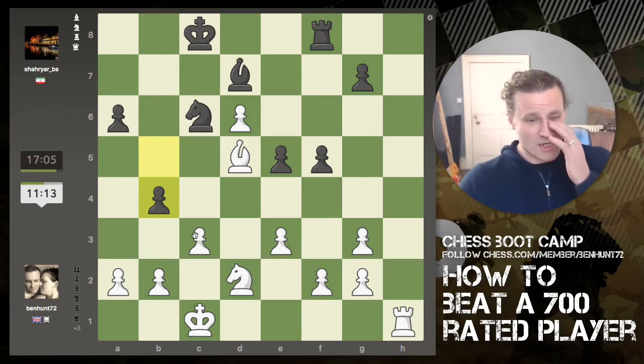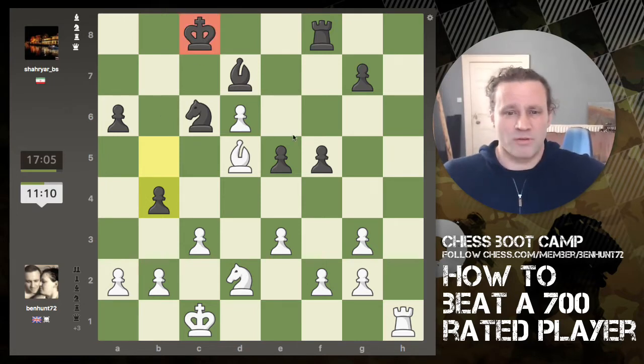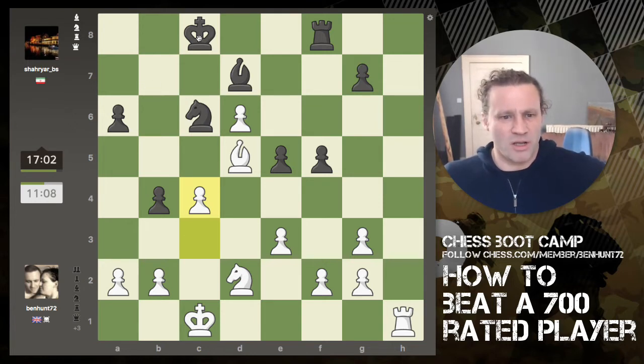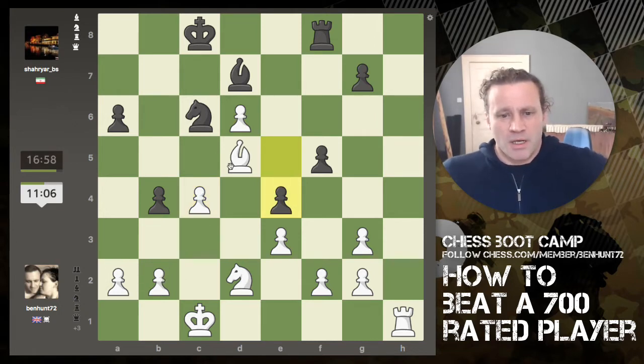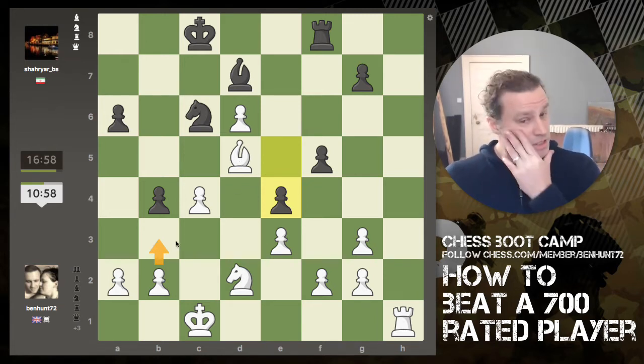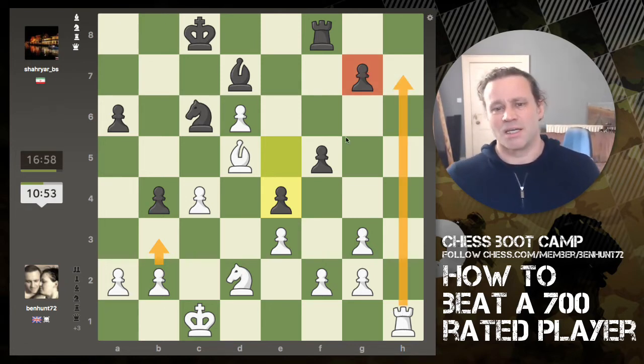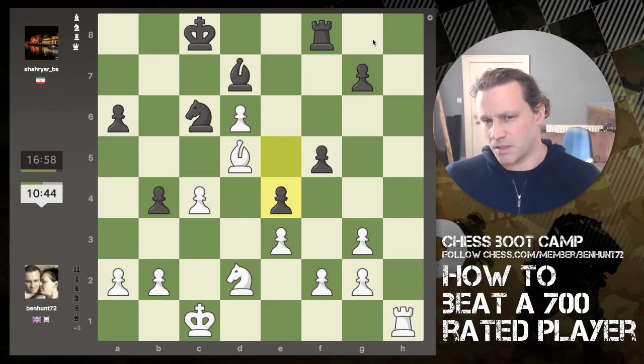That's an unnecessary pawn move when his king is already that exposed. You need to keep your pawns fairly tight and if anything move the king up towards the pawns as a bodyguard. I think he's making moves with no particular rhyme or reason. I'm thinking b3 is a good move, or maybe rook to h7 attacking this pawn.